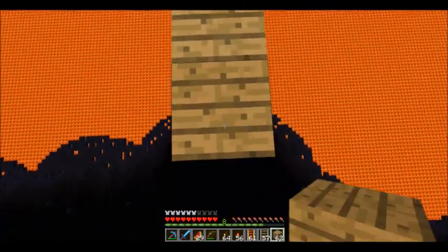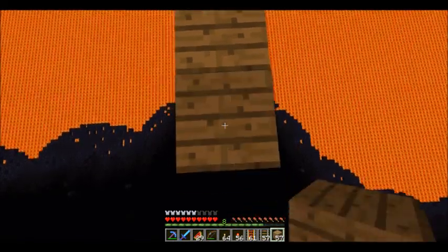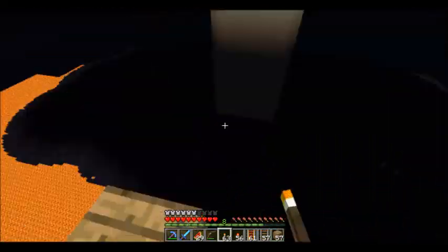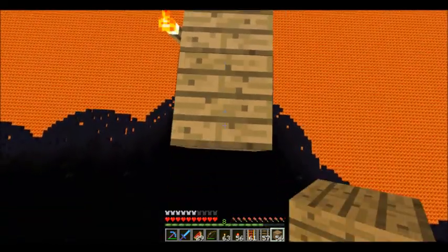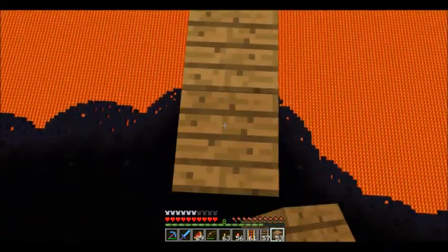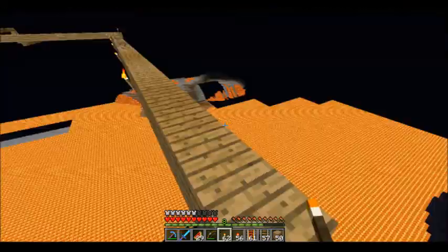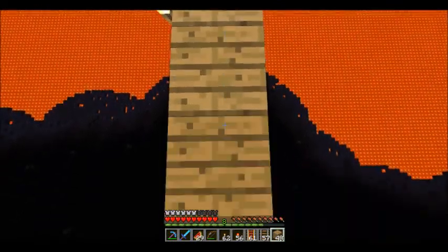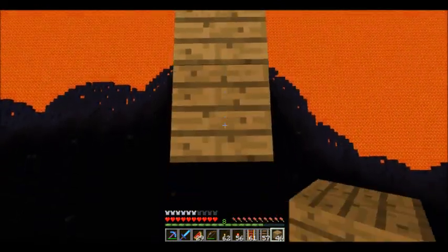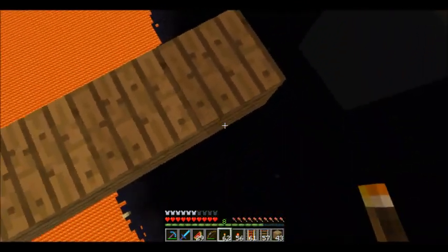Then I'm done. I was counting — one, two, three, four, five, six, seven — in my head the entire time. Every seven blocks, I placed a torch. That's why no mobs spawn on here, because they can still spawn even on track. If I mess that up, don't comment about it.